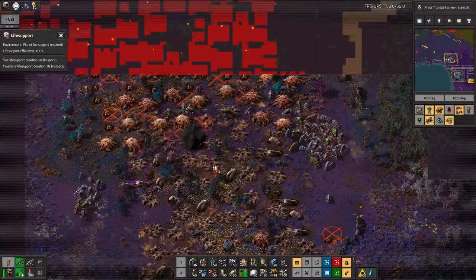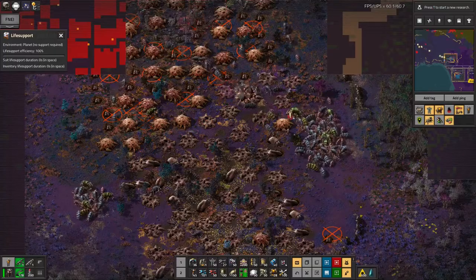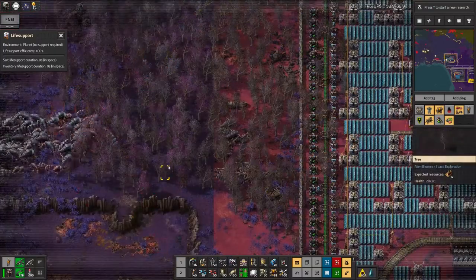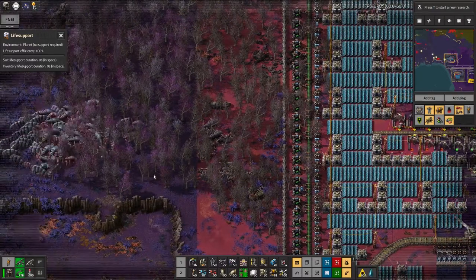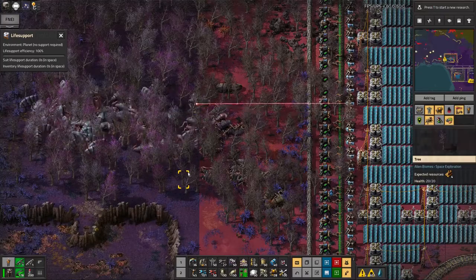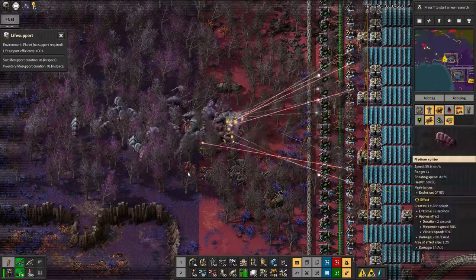They're definitely starting to swarm. Here comes the first wave. There's no green ones in this one so I should be able to rip through them fairly easily, even with just either type of turret. Makes a pretty light show though.